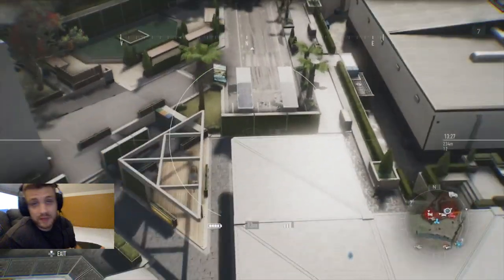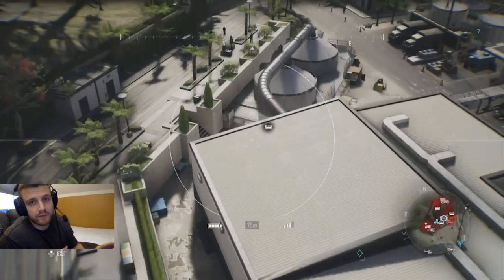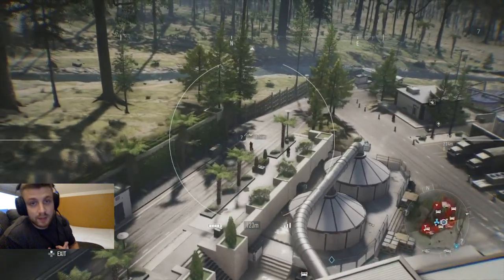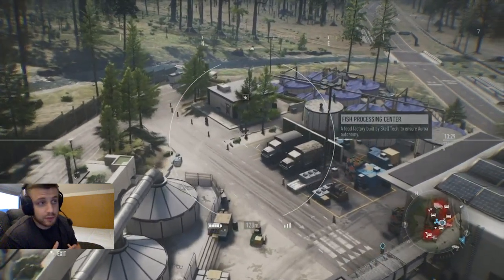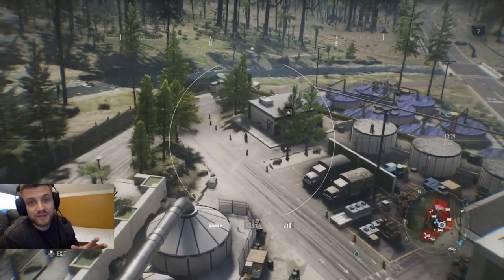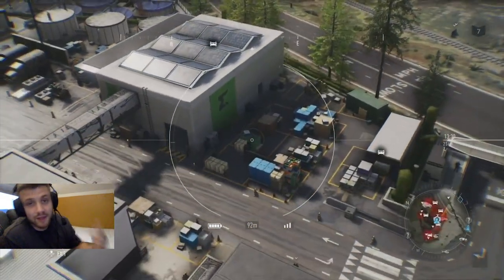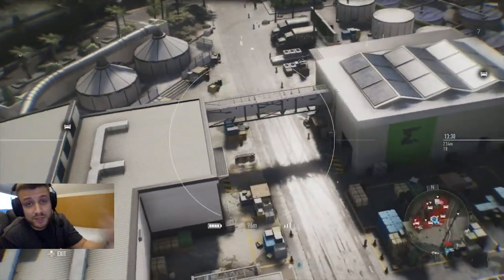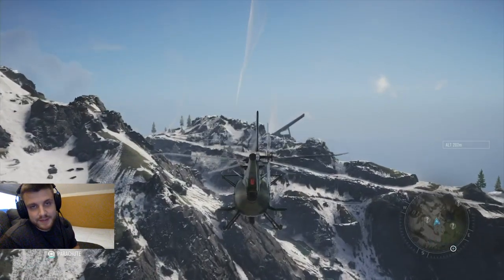Once you've marked all the enemies and infiltrated a base, an important thing to remember is you don't have to kill everybody. If your mission is to hack a computer, steal a document, or just loot some crates, you can do all of that without killing a single person. If you want to get in, complete your mission, and dip — you can absolutely do that.